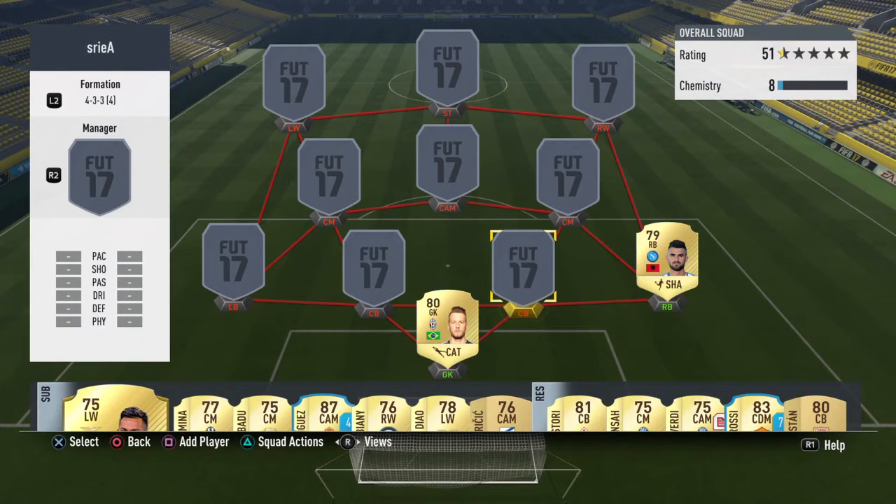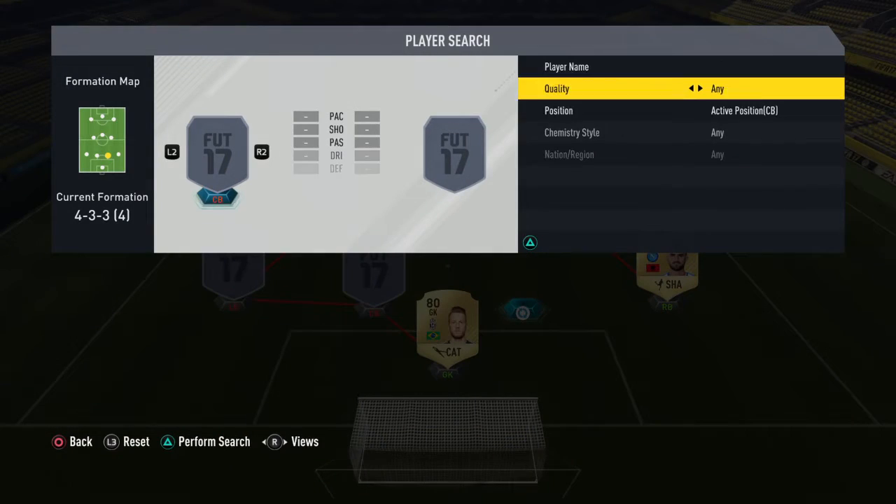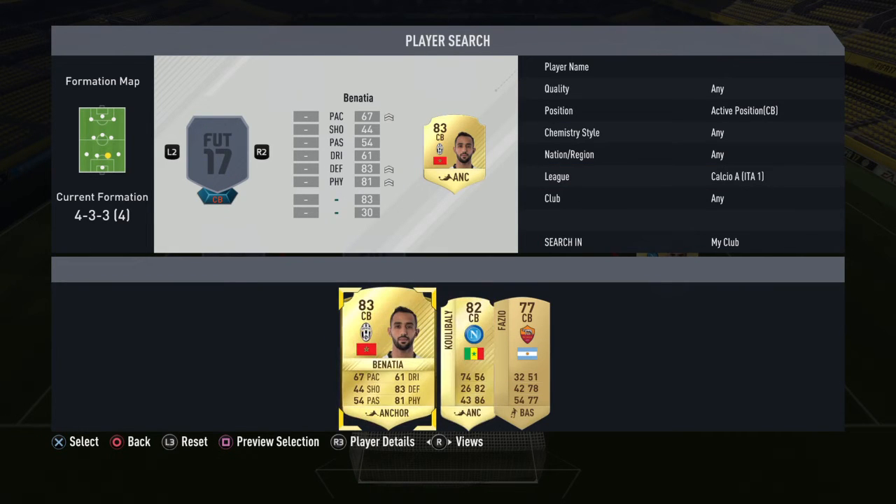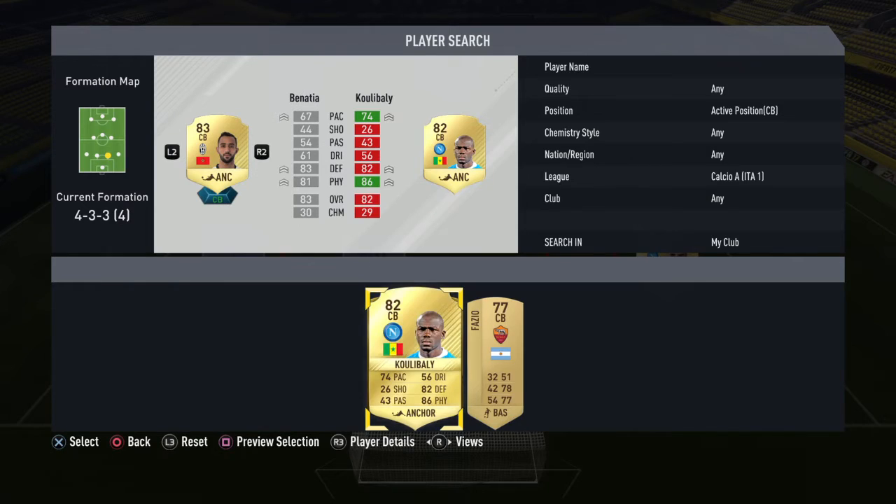Then we've got Heisad. Heisad is a pretty quick right-back. He's got ATG pace, but Serie A doesn't have the best right-backs — it's not one of those leagues.